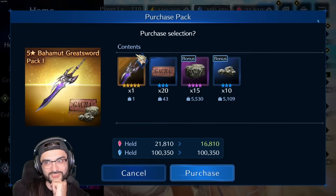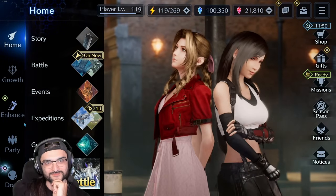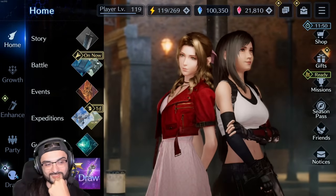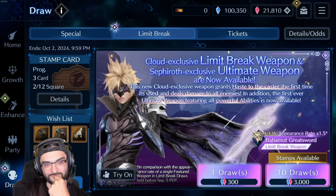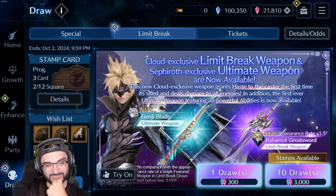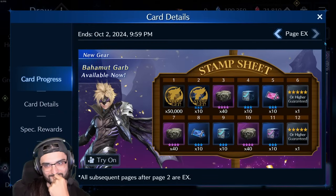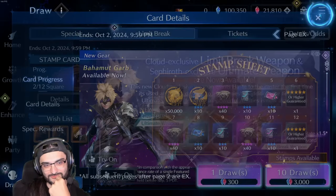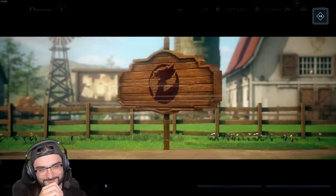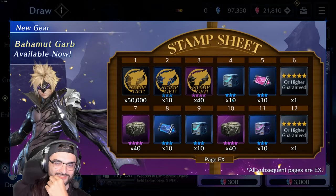Should I do this or should I do some pulls? I'm kind of thinking — I do want Sephiroth's weapon too. Where am I at in crystals? I'm at 100,000. Should I just go up into that guarantee? Maybe I can save some of those red crystals. This is the gambling mood here. We need to get four more. We're gonna gamble. If we get another two we're getting to another guarantee.